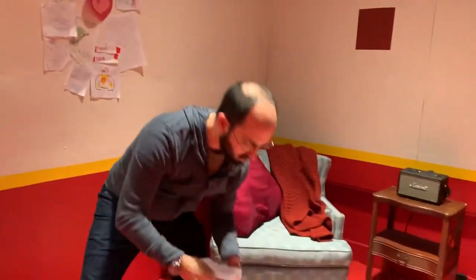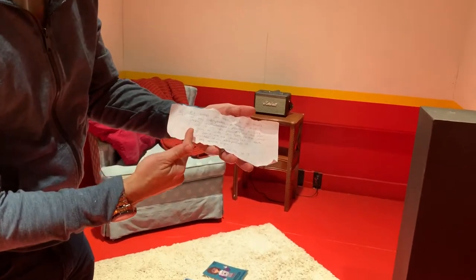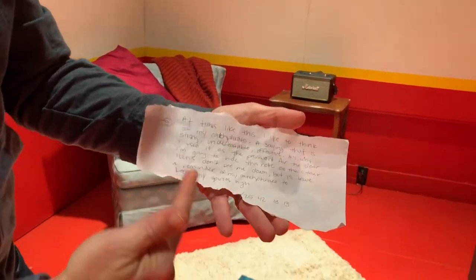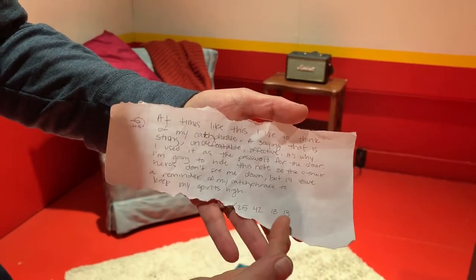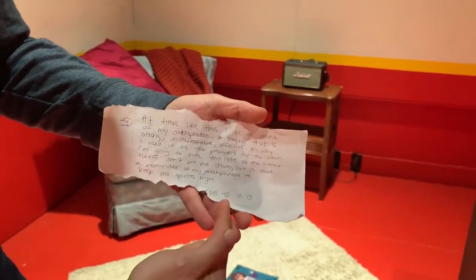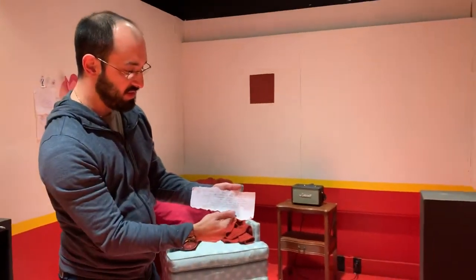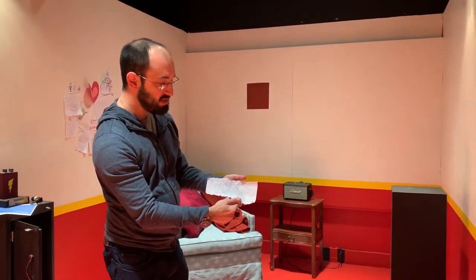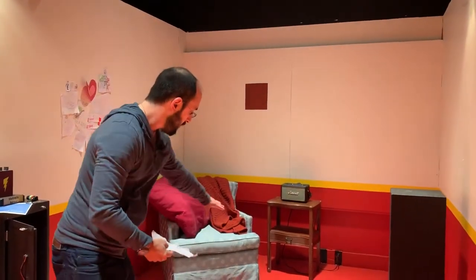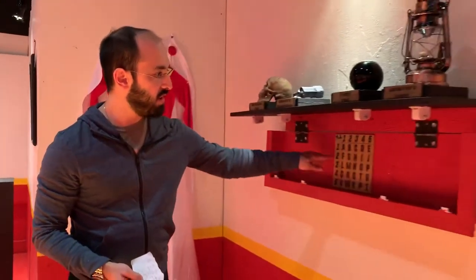They also get this note. The note has a little bit of story text about Iron Armadillo and has a bit ripped off on the bottom — and again more of this code. So if they solve this first, before they unlock the shelf, they still get these code numbers. Once they have these numbers and the numbers on the cards, they can exit the room — that puzzle is solved.